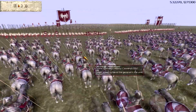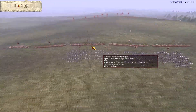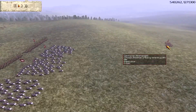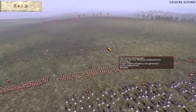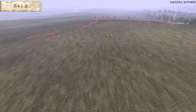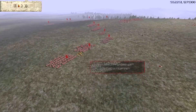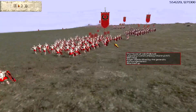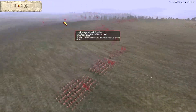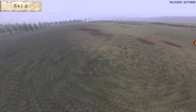I'm playing as Germania today, a new faction to me. I've got 4 units of Gothic Cavalry gold-gold, 4 units of Spear Warband gold-gold, 2 units of Chosen Axemen gold-gold chilling down there, and 3 units of Chosen Archer Warband — 2 gold-gold, one gold-silver. The weakened Roman has 4 units of Urban Cohort gold-gold, 2 units of Legionary Cohort gold-gold, 1 unit of Praetorian Cavalry gold-gold, and 4 units of Roman Archers gold.